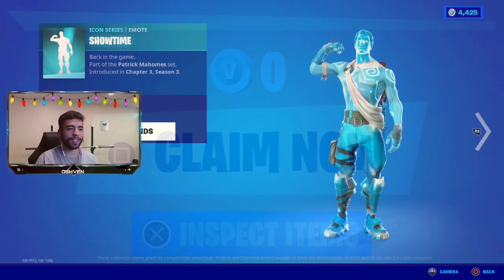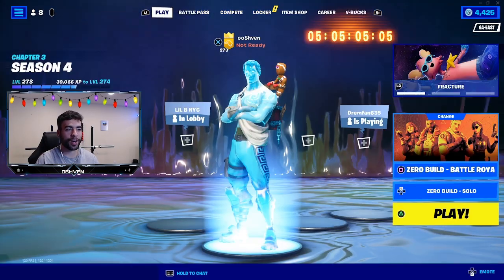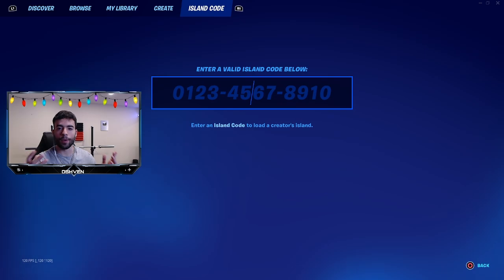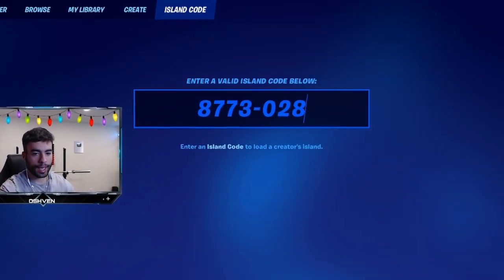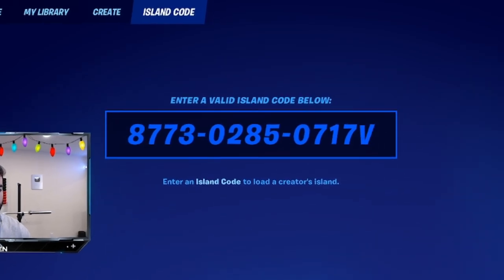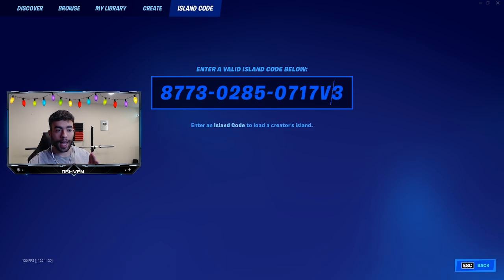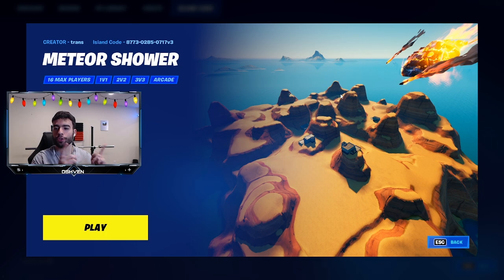Now let me showcase some brand new free skins everyone can unlock, and these secret gifts within this crazy map. The first thing I gotta do is head over to the play screen, and from here I put in the brand new code in the island code. The code is 8773-0285-0717 and then V3 at the end - notice it's a capital V. Click enter and you'll see the meteor shower map.